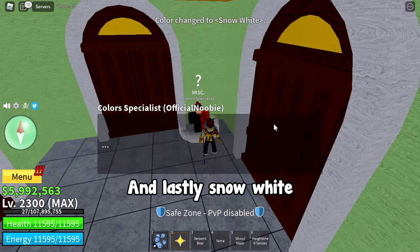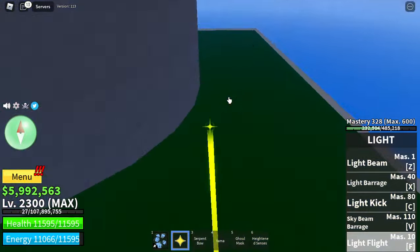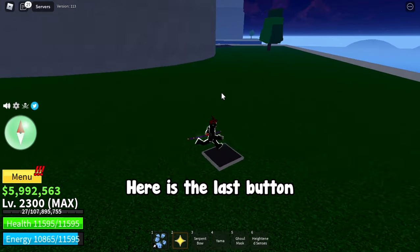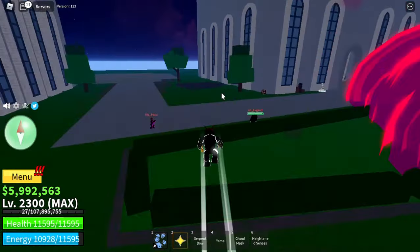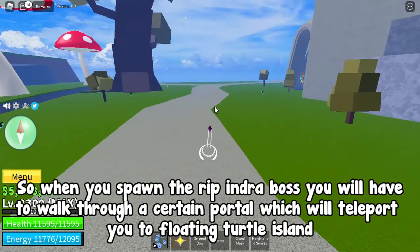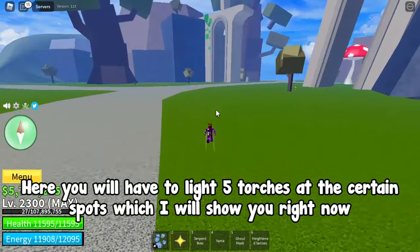And lastly, snow white. Here is the last button. Now I will show you the pattern that you need to learn when we spawn the Ripindra boss. When you spawn the Ripindra boss, you will have to walk through a certain portal which will teleport you to floating turtle island, where you will have to light five torches at certain spots, which I will show you right now.